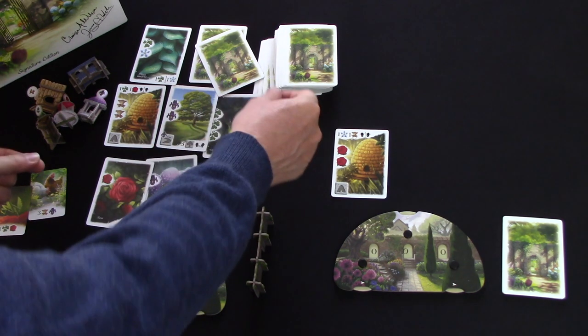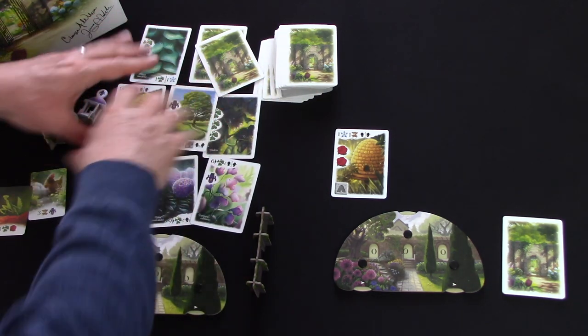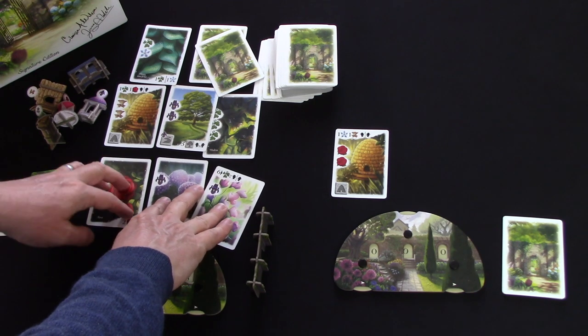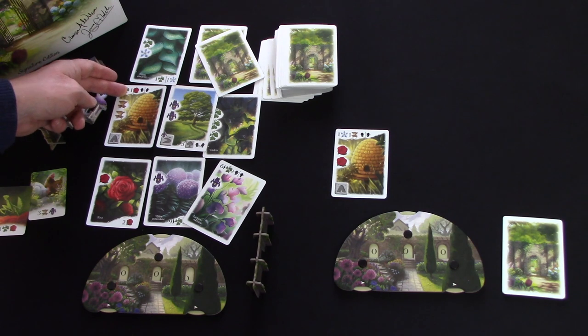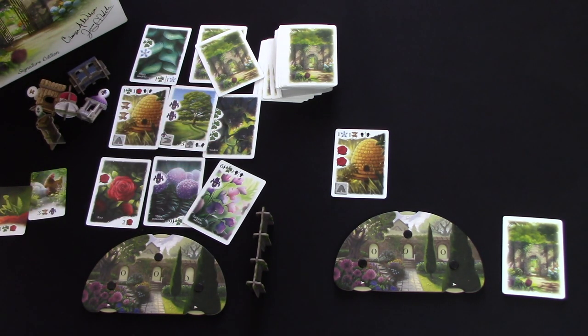In that final fourth round, the three cards you place can also go on existing rows. Each round you lay three cards and score end-of-round. When you score end-of-round in the second round, you're scoring based on your whole garden — cards placed in previous rounds as well — because your garden keeps growing.